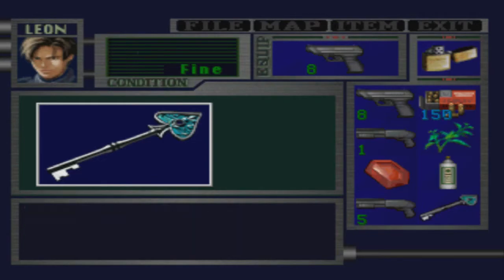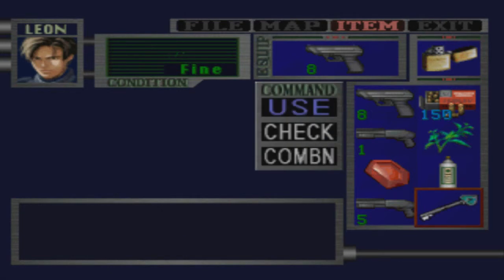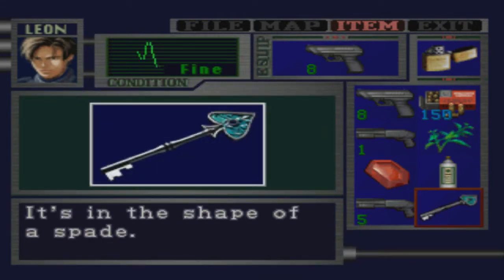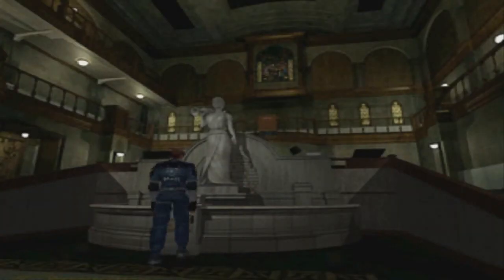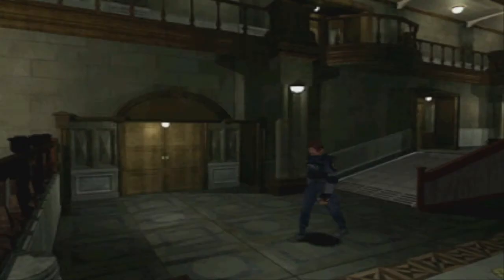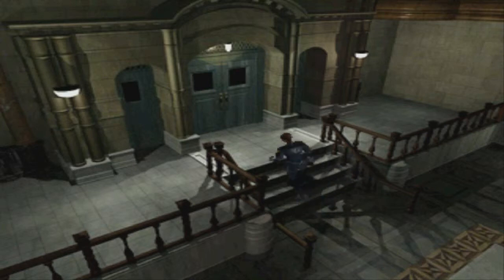Now — this always annoys me — it says 'precinct key.' Just click on it and hit Check, not Combine; you can't combine a key with anything except a lock. It'll show you it's in the shape of a spade — it's the spade key. I don't know why that just really gets on my nerves. Now continuing this way.